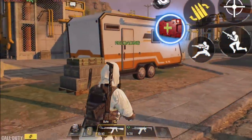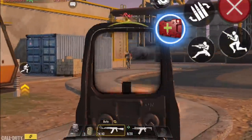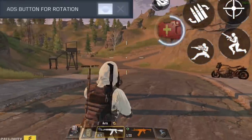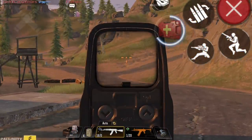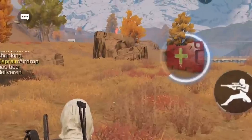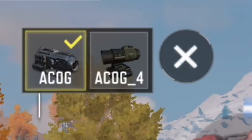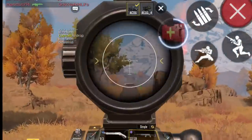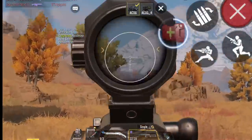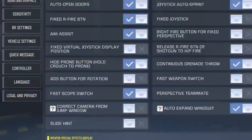Next we have the ADS button for rotation. When you use the ADS button, you can press and hold it to rotate and aim at your targets. If you turn it off, you won't be able to do that and must press somewhere else on the screen to rotate. Then we have fast scope switch — when you have a gun with more than one scope, you can use a new button to quickly switch between scopes without opening your bag manually.